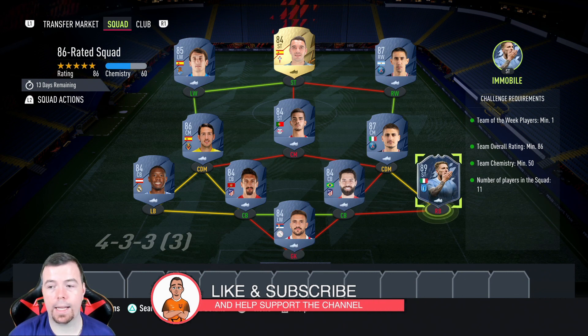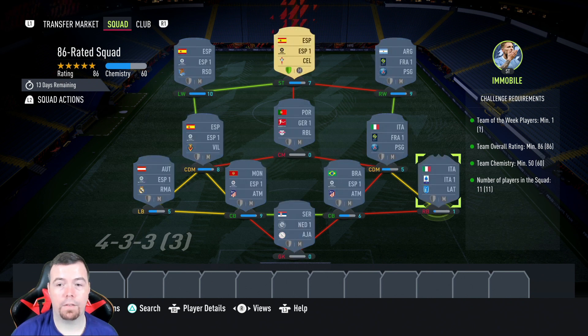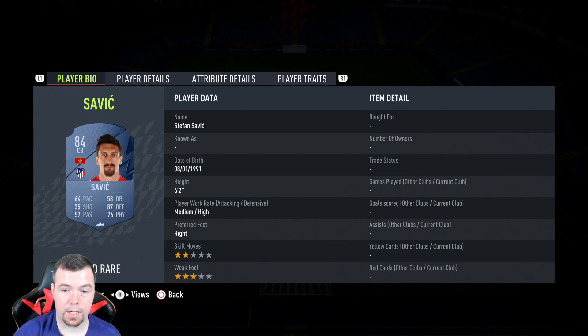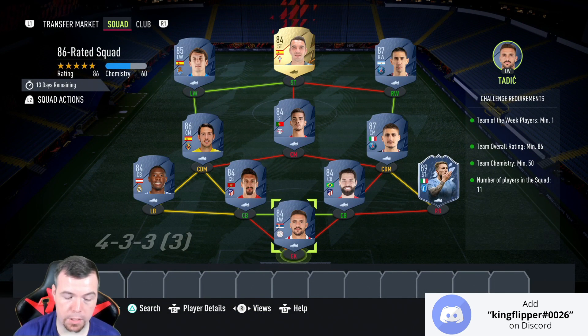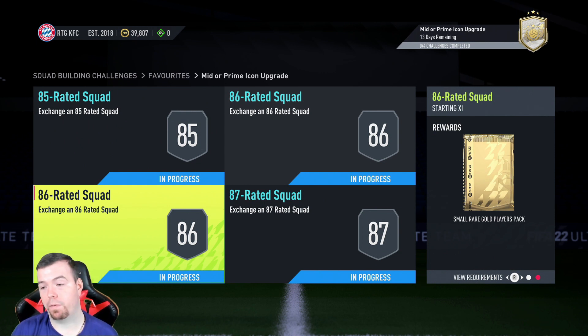The third SBC is another 86-rated squad, but this time you do need a Team of the Week player. Because of prices, high-rated TOTWs are best to go for — Immobile or Mula are the two cheapest 89-rated TOTW cards right now. Team rating of 86, smack bang on 86, can't lower anyone else, team chemistry of 50 — we're on 59. No position changes or loyalty. Tadich 3k, Immobile 45k, Felipe 3.6k, Saavi 3.8k, Alaba 3.7k, Verratti 23.25k, Parejo 14k, Andre Silva 3.3k, Di Maria 23.5k, Aspas 3.4k, Aubameyang 8.2k. Total: 134.75k — less than 135k; reckon you can get it done for about 130k with bids and snipes. Reward is a Small Rare Gold Players Pack, a 25k pack — the best pack so far.